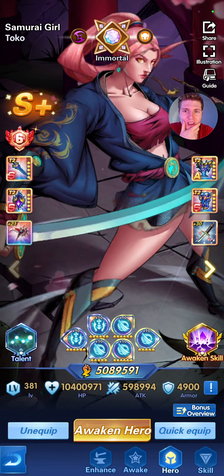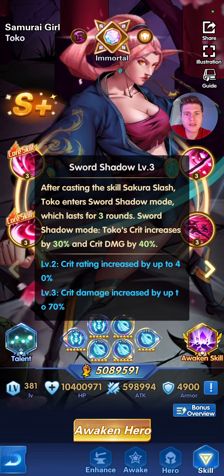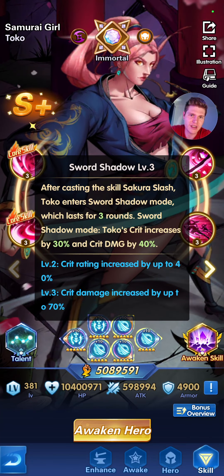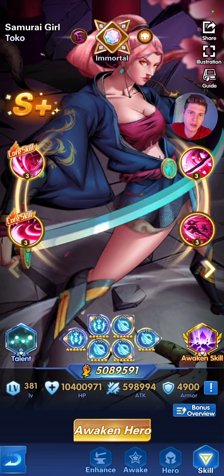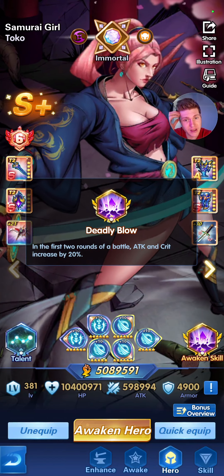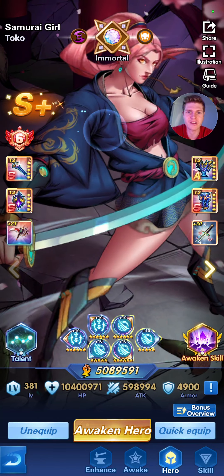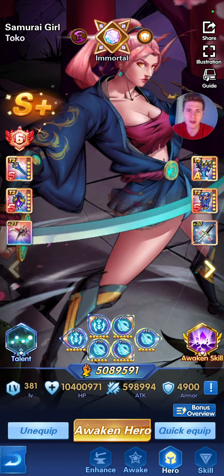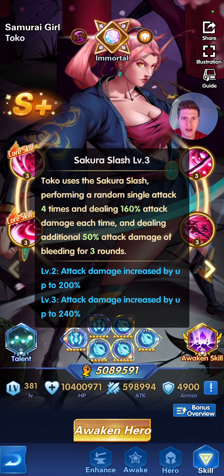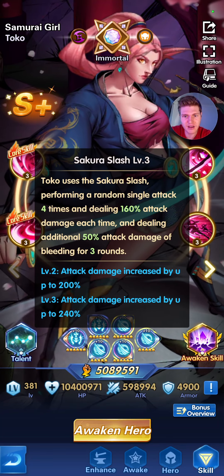With Toko, you probably want to get about 60% crit. Mainly because after she uses her main ability, she's going to get an extra 70% crit damage and 40% crit. So if you have 60% after she does her ultimate skill, you're going to end up with 100% crit. Also if you get her awakened skill, she's going to have an extra 20% crit. So 60% is the number to aim for — her first round of auto attacks is going to have 80% crit, and after she ults it's going to be over 100%.